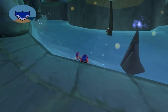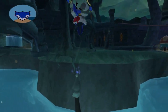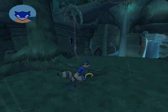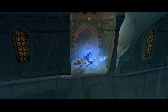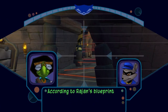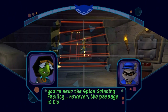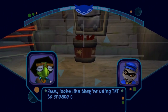Oh shit, I honestly did not think he was gonna be able to see me. According to Rajan's blueprints, you're near the spice grinding facility. However, the passage is blocked by those laser fences. Hmm, looks like they're using TNT to create these catacombs.